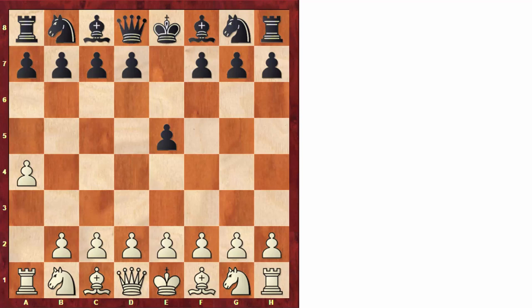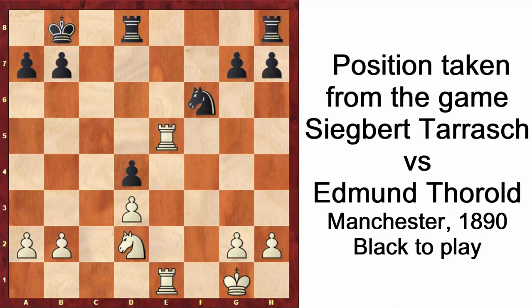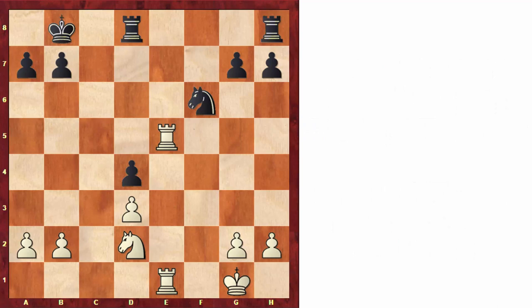In this position it is black to play and we see that material is equal — two rooks on each side, one knight, and five pawns each. Normally you would say this is a very simple position and pieces might get exchanged for a draw. But if we look at the rooks, white is already doubling on an open file and ready to attack black's pawns with the move rook to e7.